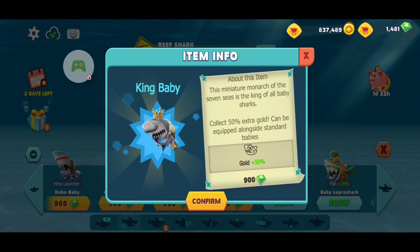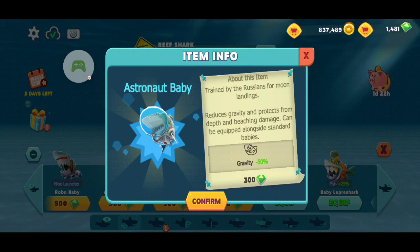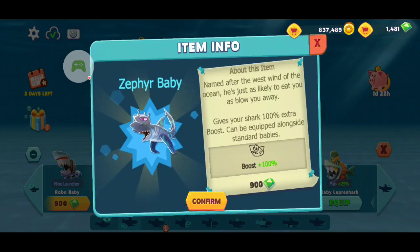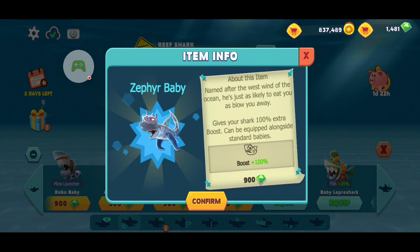This guy — if you're looking to obtain him during challenges, just know you're gonna have to put up a good fight, because that 50 extra gold can get you a lot. I can buy him right now but he's kind of pricey, so probably when I get 1,900. The Zephyr baby can also be obtained during challenges, and she can use a delicious speed boost of 100. Good sicko mode.